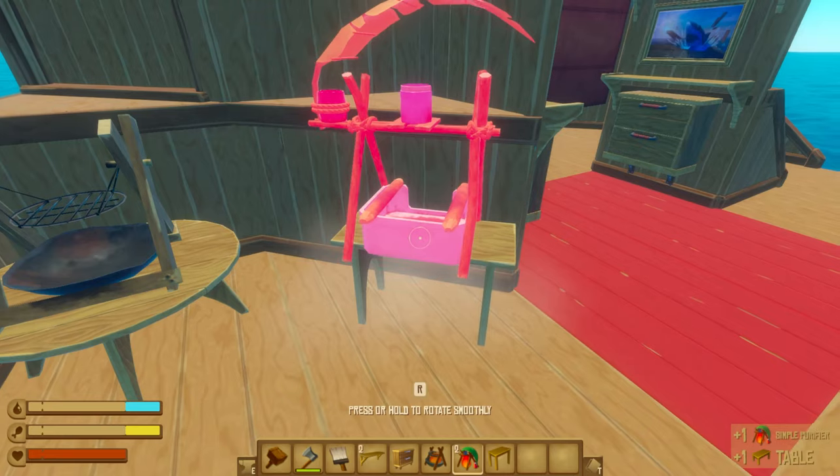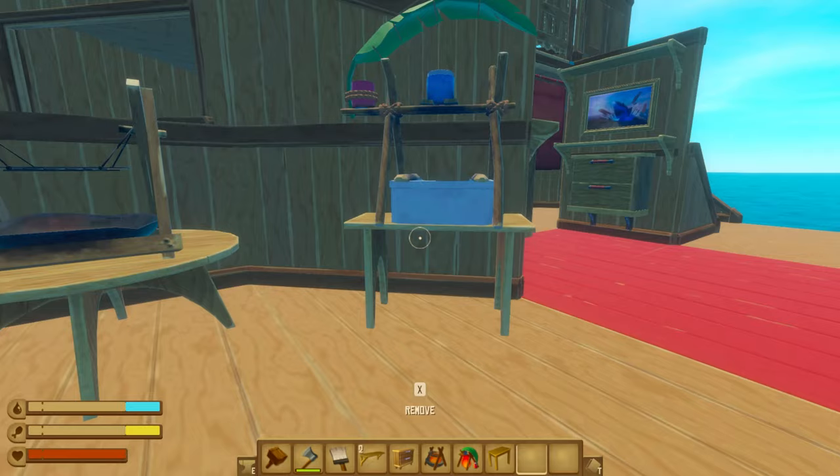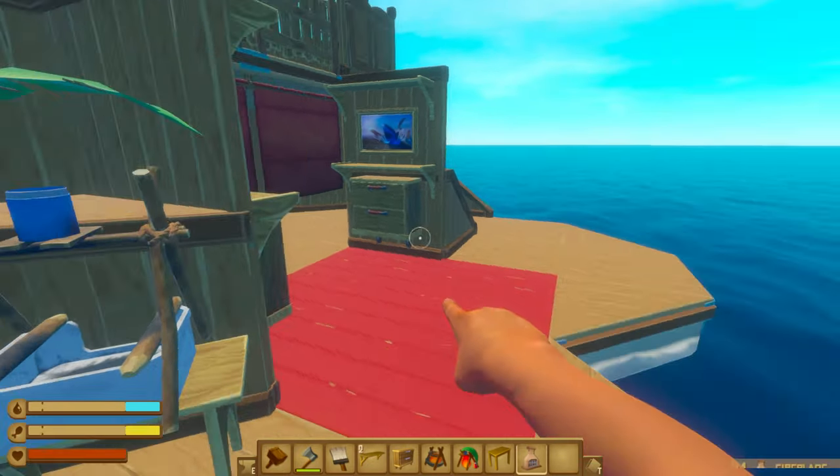We're going to put a table down right there and hopefully it does fit — good. If it's slightly elevated, it just looks less random. And of course, a fireplace.